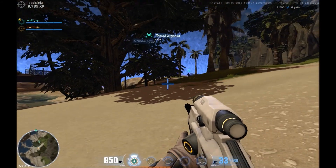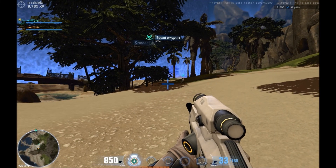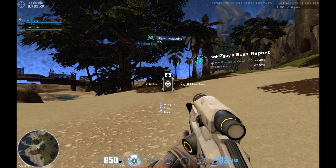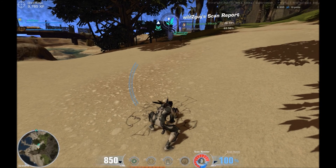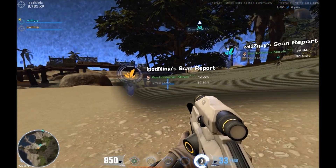The whole point of this game is to find resources and upgrade your stuff. To do that you use something called a scan hammer — you hit the ground really hard and scan the area. So now if I pick a spot, whack the ground, and it shows what I found.